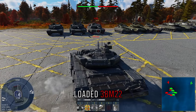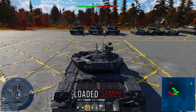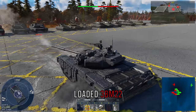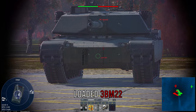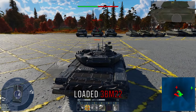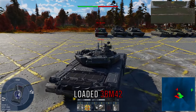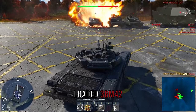All Abrams variants share pretty much the same weak spots, but at top tier your available round determines which weak spots you can exploit. With 3BM22 loaded, you cannot pen the turret cheeks of a regular Abrams. However, the lower plate can be penned on every single Abrams, including the M1A2 SEP. When we switch to 3BM42, it can easily go through the turret cheeks of the Abrams.